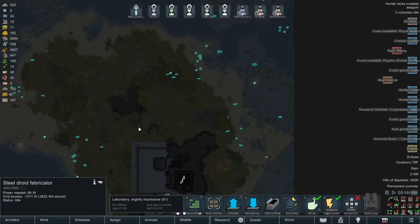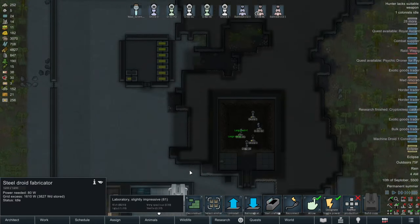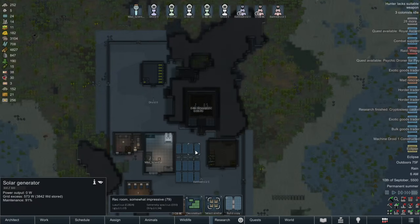Oh boy, an eclipse! Do I care? Not really! Because we've got all that power banks stored up, so I guess we really don't care if the solar panels go offline temporarily.